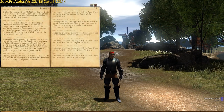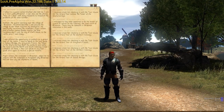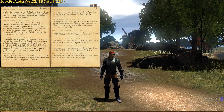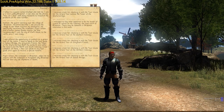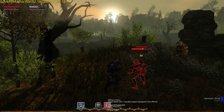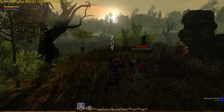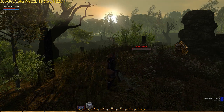Pressing the J key allows you to open up your journal. Important conversations you have with NPCs are automatically recorded for you here, allowing you to review important quest plots at any time. Experience can be obtained by killing various creatures found throughout New Britannia, and by completing certain quests.